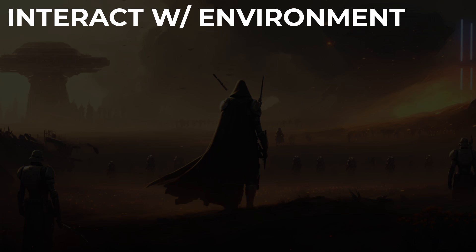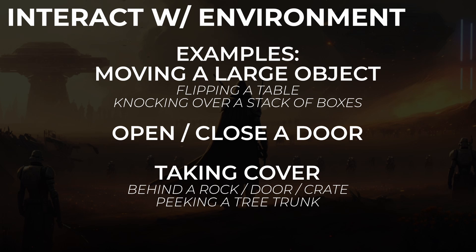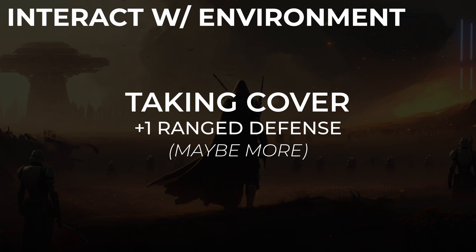Interacting with the environment is when you interact with whatever's around you. The book gives three specific examples: moving a large object — maybe flipping a table or knocking over a stack of boxes — opening or closing a door, or taking cover, such as behind a rock or peeking around a tree trunk. Taking cover gives your character a ranged defense of one, unless whatever's covering you is particularly sturdy, then it could be more. Your character remains in cover until you either move or the circumstances change in a way that you're no longer benefiting from the cover.